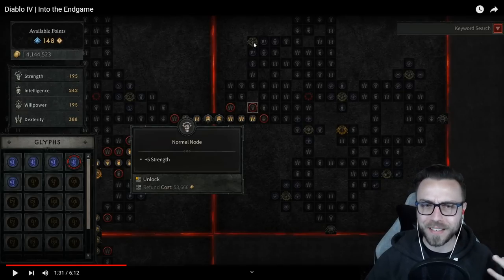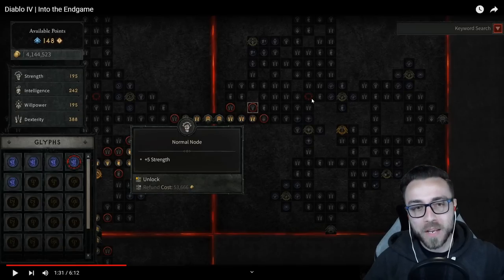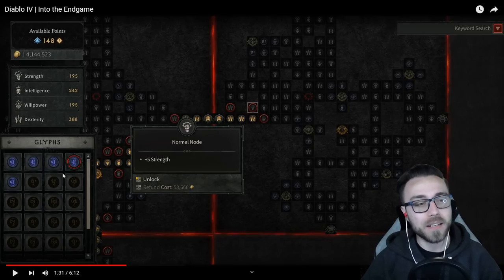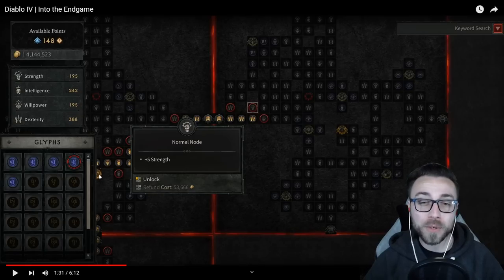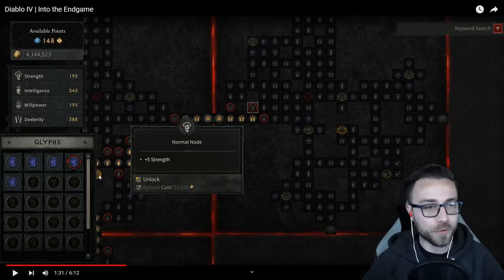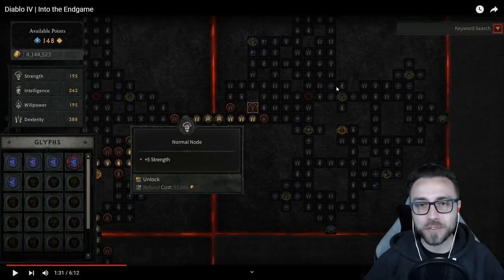Then you have more interesting magic nodes with different icons, and rare nodes with a clear electrified decal around them — those are even more powerful. There's also a socket node where you can slot glyphs, with both magic and rare colored glyphs available. And then there are big legendary nodes in orange and yellow, with one, two, three, four, five, six rare nodes each having five magic nodes around them.